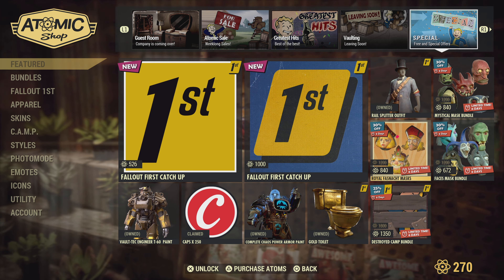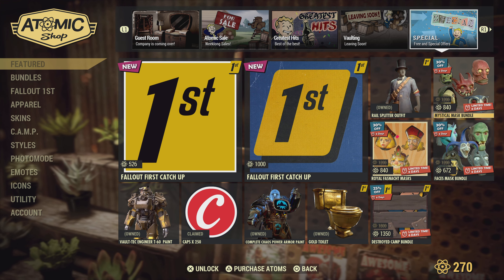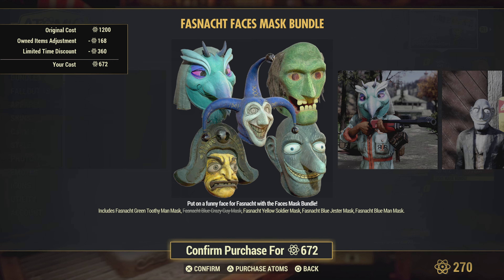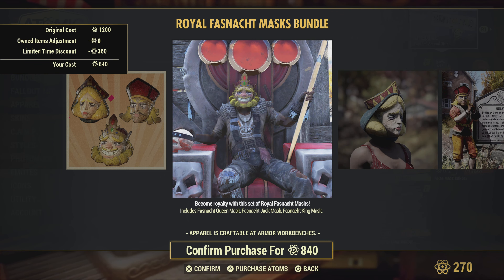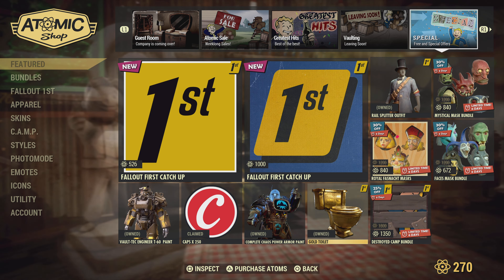It looks like the fastnack mask bundles are on sale. So if you want to get these masks from the atomic shop, now is the time to do it. You may not be getting rares, just saying — so maybe this is the way to get some masks.